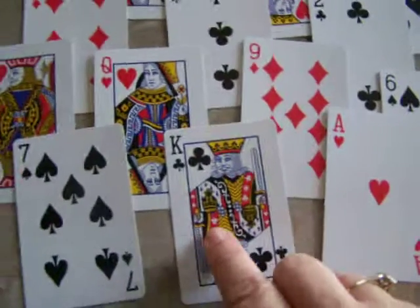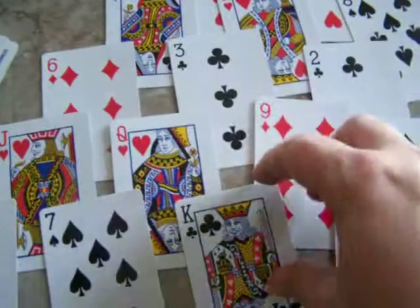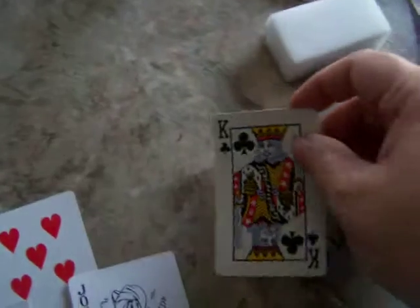A king is worth 13, so if you have a king you can just take it off. Notice I have seven rows here. You place the cards over top of the bottom of the other two cards when you set it up. The last row will have exactly seven across the bottom, and then you have a draw pile in case you get stuck. Kings are worth 13, so anything that adds up to 13 you can take off.